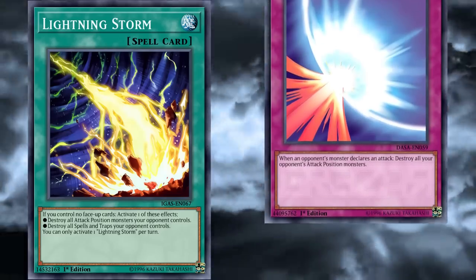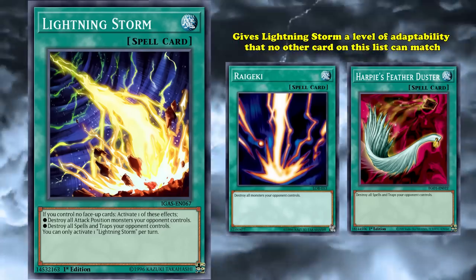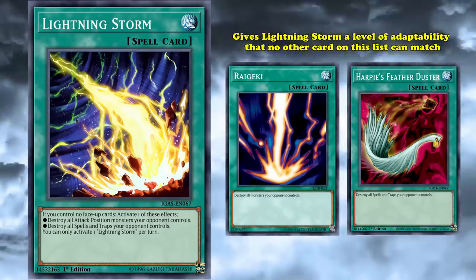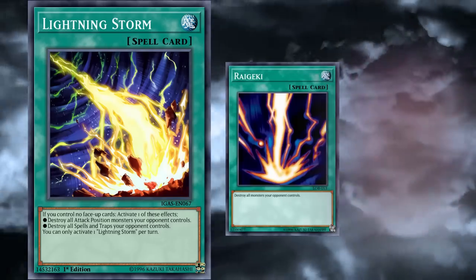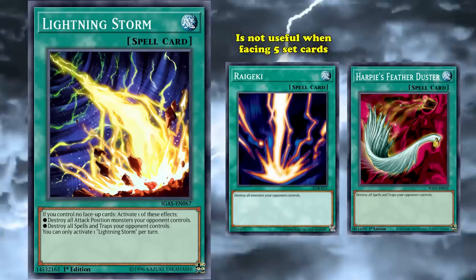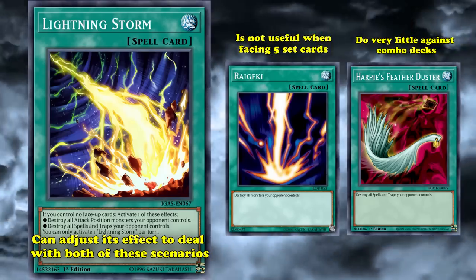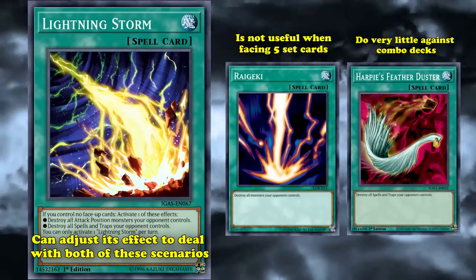But Lightning Storm having the ability to either be a Raigeki or a Harpie's Feather Duster — destroying all spell and trap cards your opponent controls — gives it a level of adaptability that no other card on this list can match. While its ability to destroy all of your opponent's monsters isn't as good as Raigeki, Lightning Storm is going to be more useful in more situations due to its dual ability, making it an effective board-breaking tool whether your opponent is playing a combo deck or a trap deck with lots of floodgates. With either Raigeki or Harpie's Feather Duster, you have to hope you've drawn the correct tool for the right situation — Raigeki isn't useful when facing five set cards, and Harpie's Feather Duster can do very little against combo decks. Meanwhile, Lightning Storm can adjust its effect to deal with both scenarios, which is why in the modern era it sees a lot more play in side decks than Raigeki or Harpie's Feather Duster, since it can be used to break any kind of board and isn't limited to a particular niche.